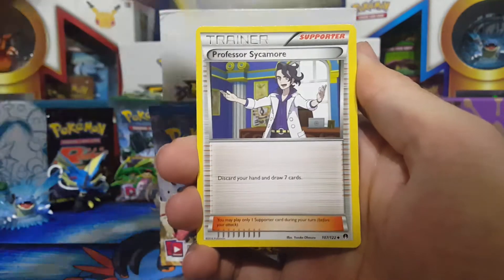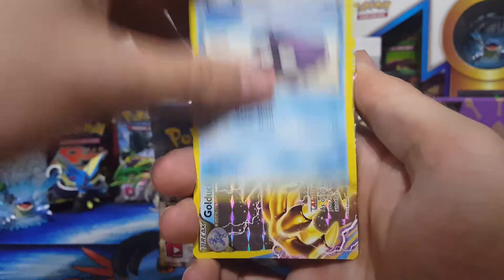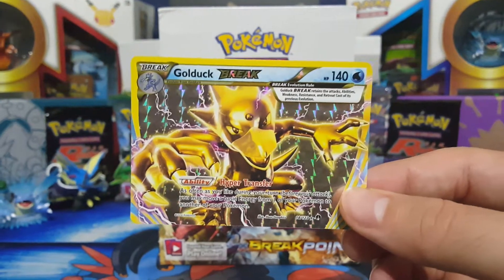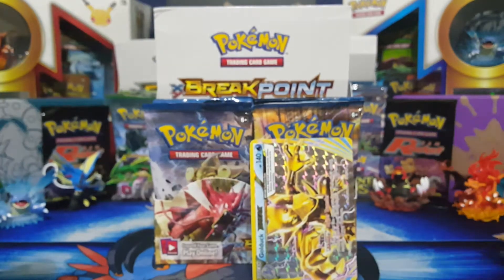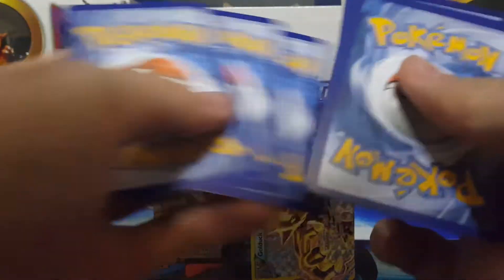Alright, Gardevoir spirit link — is that a sign for what's to come? Bursting balloon, Numel, Electabuzz, Furfrou seed, Blitzle, Shellder, and we get a Golduck BREAK and the Meowstic in the back. We got a Golduck BREAK — three points and a sweet card. I'll take it. Starting it off with a bang.